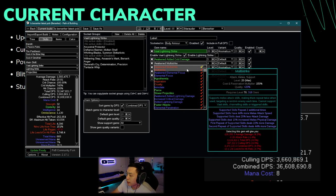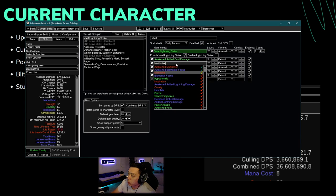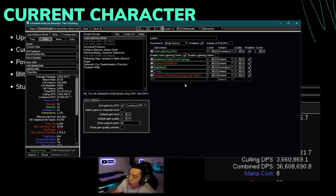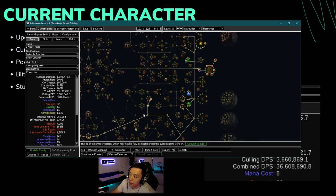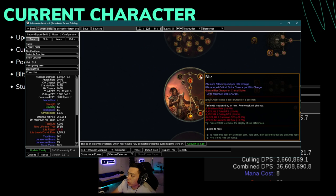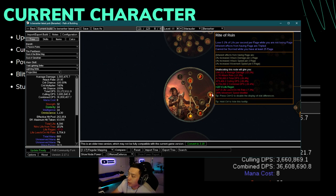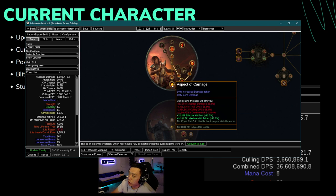A lot of people also don't upgrade their gems. I bought Awakened Multistrike — compared to normal Multistrike this is a 10% damage upgrade. Once you start adding all these upgrades up, this is how you get numbers that are so high. People don't understand how someone can have 100 million damage when the gear doesn't seem that much better, but it really is about everything adding up. Berserker has a more multiplier that scales attack speed, attack damage, movement speed, and also gives more damage straight up from Aspect of Carnage.